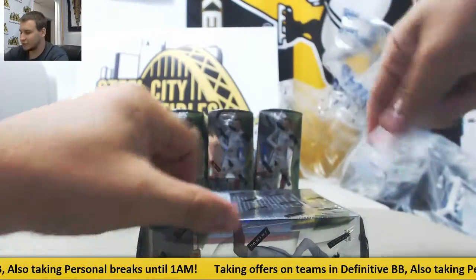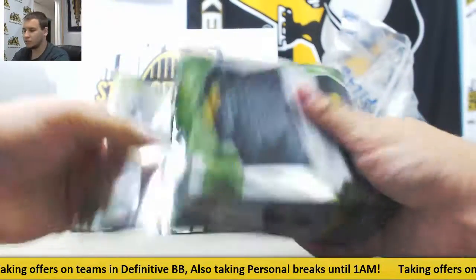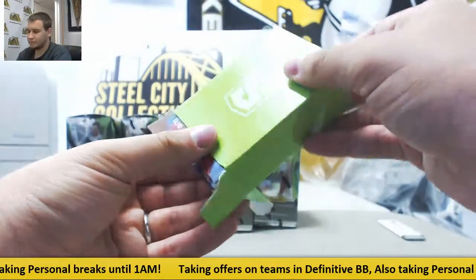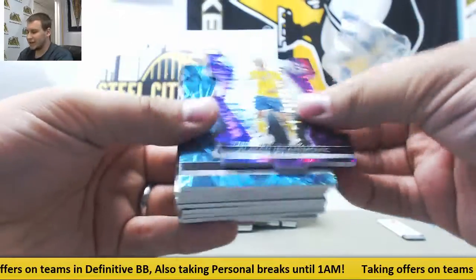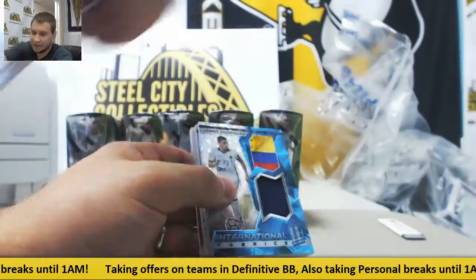I feel like I'm an expert with this product now, I've opened so much of it. Let's see what we got. Purple die cut Zlatan Ibrahimovic — nice one there, numbered to 35. And Robert Mac blue regular base on top of that.